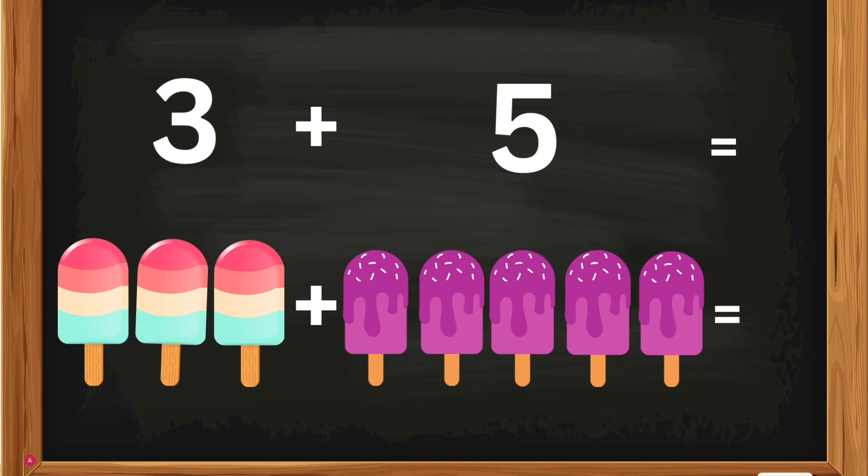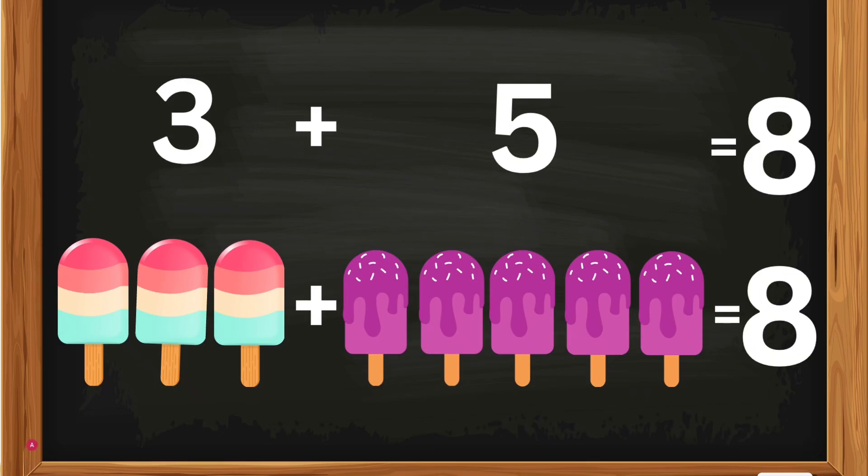3 plus 5. 3 popsicles plus 5 popsicles — how many popsicles, Kates? 3 popsicles plus 5 popsicles equals 8. 3 plus 5 equals 8. Good job, Kates!